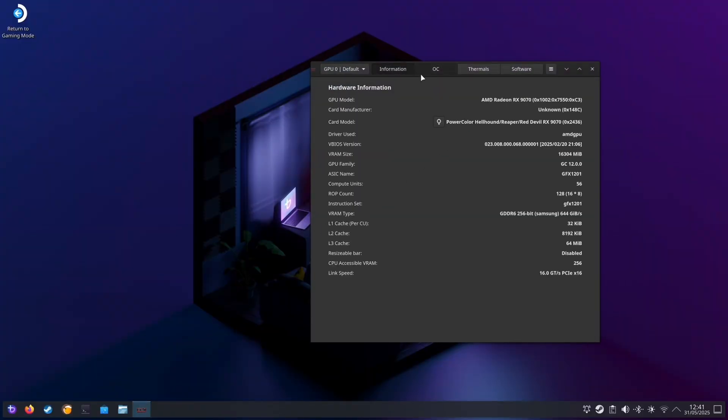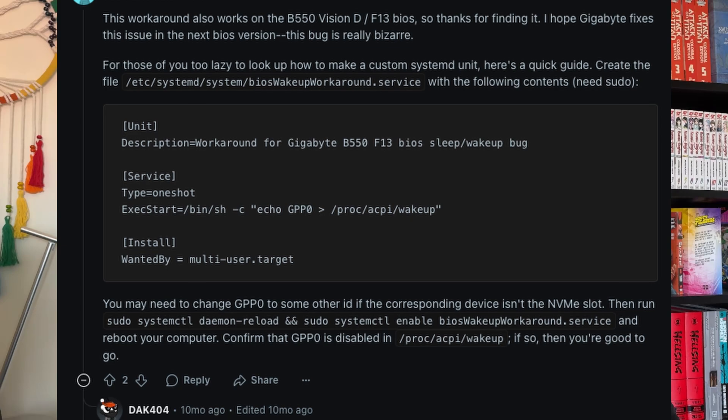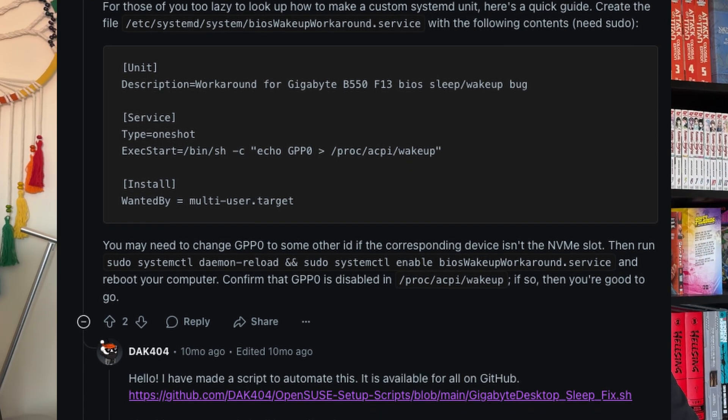Apart from that small disappointment, I've had a really great experience on Bazite. I was able to overclock the RX 9070 using a program called LACT and it worked really well. I also had an issue with sleep mode where my PC just wouldn't sleep — the fans kept running. Apparently that's a problem with Gigabyte motherboards and Linux. A little bit of research led me to a Reddit post detailing how to change the launch parameter for Bazite to communicate properly with the motherboard, and sleep mode just works now.